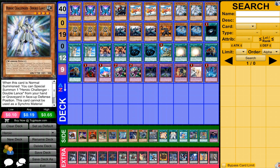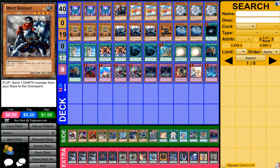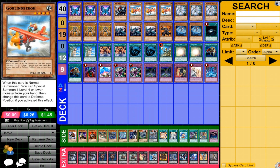Then one Dust Knight, which is just allowing us to send one Double Lance to the Graveyard, giving a bit more consistency. You could run more than one if you want, because otherwise it can be annoying, but it's still working fine having one in the deck. And then three Goblinburg, just allowing us to do even more swarming so we can get those Warrior XYZs out. Between Blue Mountain and Goblinburg and the other Warriors, we're going to be able to bring out XYZs pretty easily.